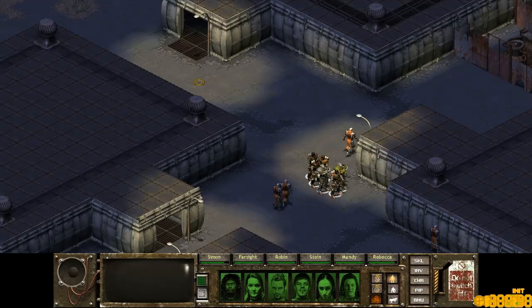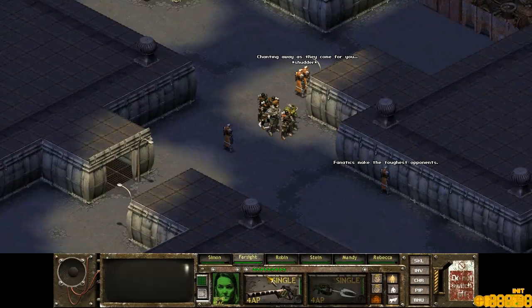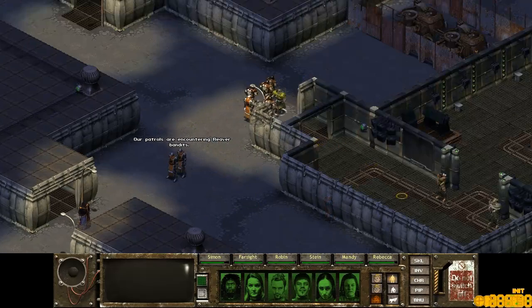Hello everyone, Simon here. We're playing Fallout Tactics and we have two suits of power armor. I've given the second suit of power armor to Robin because he has higher perception, so I think that means he's more accurate — although he doesn't have bonus range damage yet. Should be okay though.